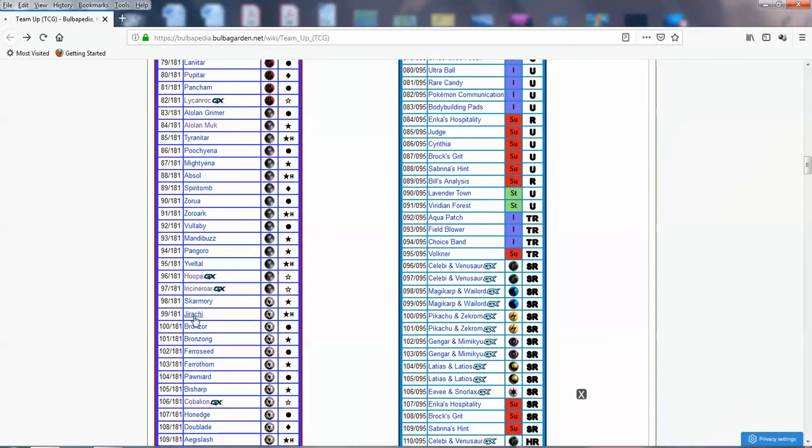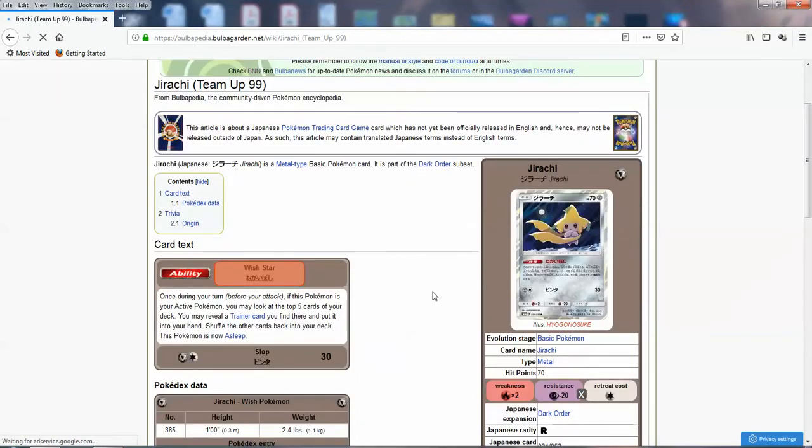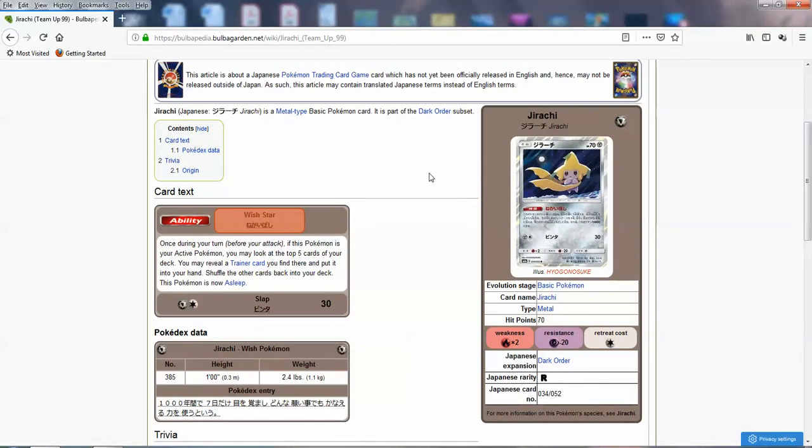We're covering Jirachi with Stellar Wish — a throwback to the EX Deoxys Jirachi. If this Pokemon is active, you can look at the top five cards of your deck, get a Trainer and put it into your hand, shuffle the other cards, and then this Pokemon falls asleep. This Pokemon is going to help out basically any deck, especially decks that want to evolve and set up. Since you can get Trainer cards without even attacking, it's a great Pokemon for sure — I'd say it's going to see a lot of play in every deck.